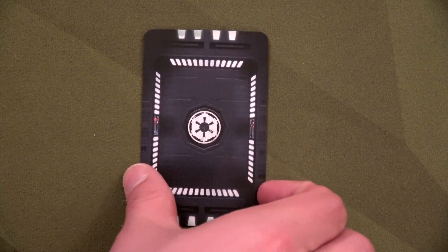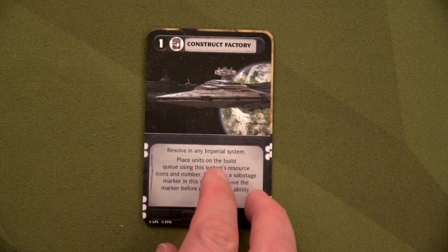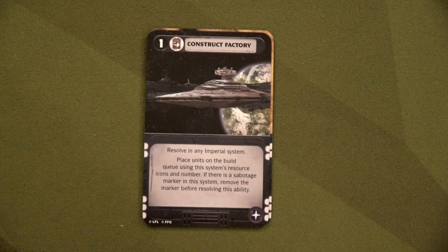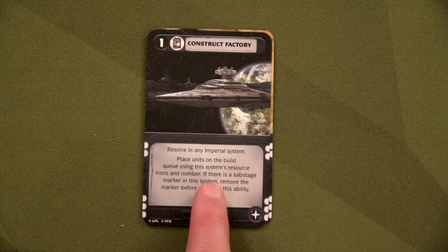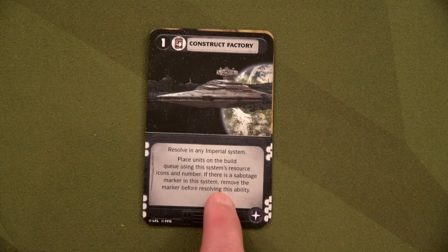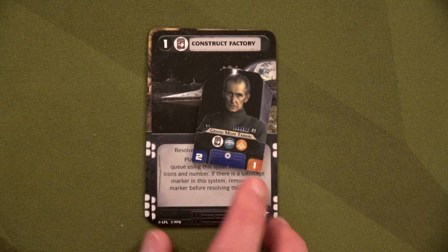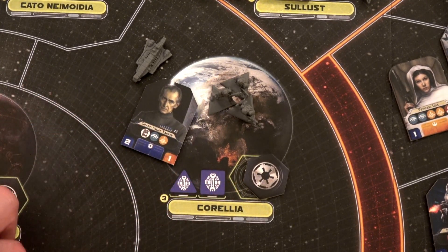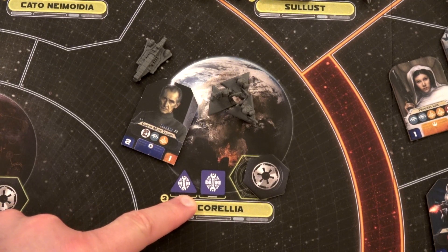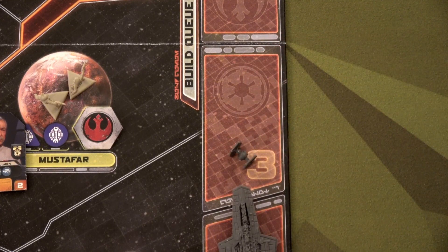Going back to the Empire — they do their final mission. We flip the next card: Make an Example, which they can't do. So we grab the next one: Construct Factory. This is a project card — resolve in any Imperial system, place units on the build queue using that system's resource icons. If there's a sabotage marker, remove it first. They go back to Corellia with General Moff Tarkin, remove the sabotage marker, and place a TIE fighter and a Star Destroyer in spot three of the build queue. It's hard to keep up with their production.